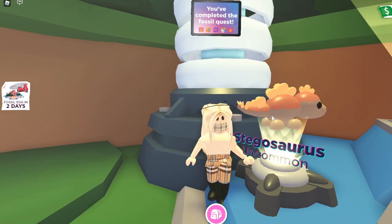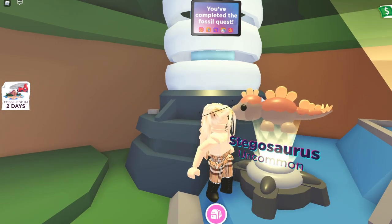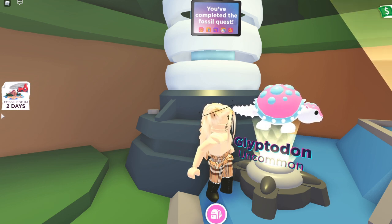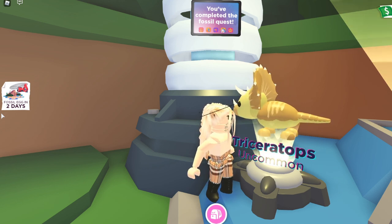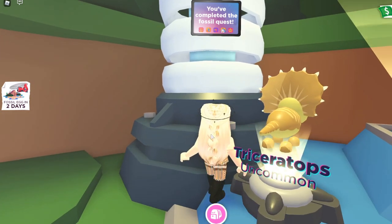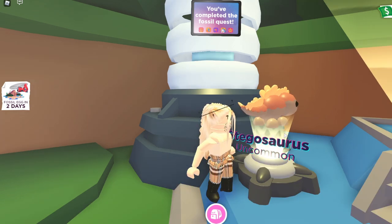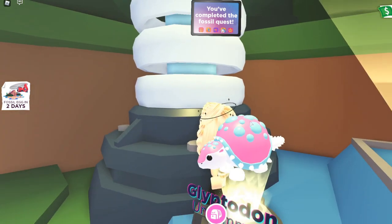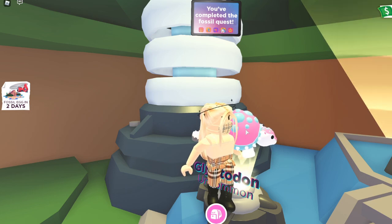The Triceratops and Stegosaurus are probably some of my favorites because they are so detailed and super cute — absolutely adorable. And you also have the Glyptodon. I looked it up and they kind of look like armadillos. So you have the Glyptodon, Triceratops, and Stegosaurus that are all uncommons coming to the Fossil Egg. I'm super impressed with what the team put together for this update. These little guys are so pretty and super bright — I'm sure the neon or mega neon version would be beautiful.